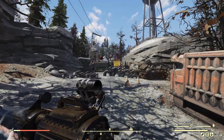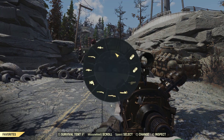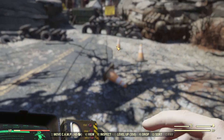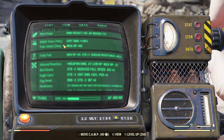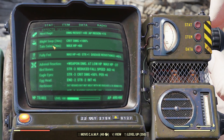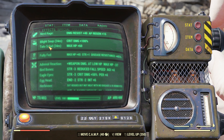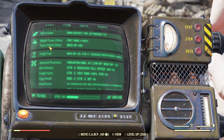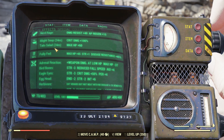For chems, I take Psycho and Psychobuff. I ran out of Ballistic Bock, but that's only optional. For food buffs, I'm always under the effect of Blight Soup and Tato Salad. If you don't have Tato Salad, don't worry — you can just make Pumpkin Soup, which also increases your health. I just use Tato Salad because it's easier to farm if you have the recipe.